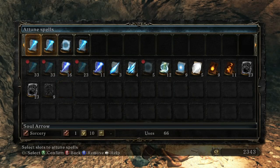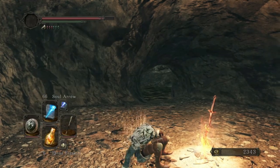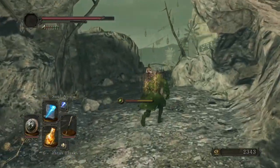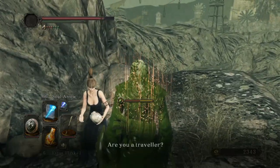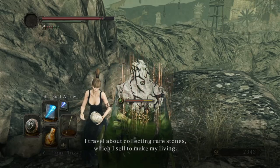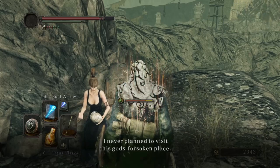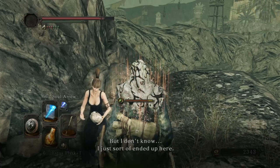Additionally, we can take off Yearn and put our... we'll put these back on. And here is the rock lady. She says: 'Are you a traveler? I'm Cloanne, an all-stone trader. I travel about collecting rare stones, which I sell to make my living. I never planned to visit this god-forsaken place, but I don't know — I just sort of ended up here. I must have just wandered in.'